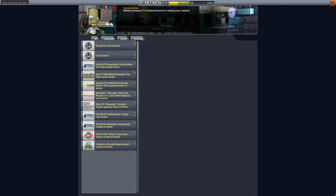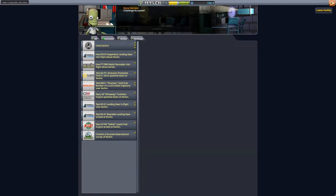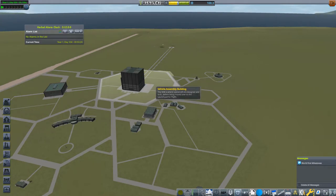And if we look through this, what we also can do today is escape the atmosphere, which is from the Kerbans Vault's first record-keeping society - so like the Guinness Book of Records. So let's accept this one and head into the VAB.